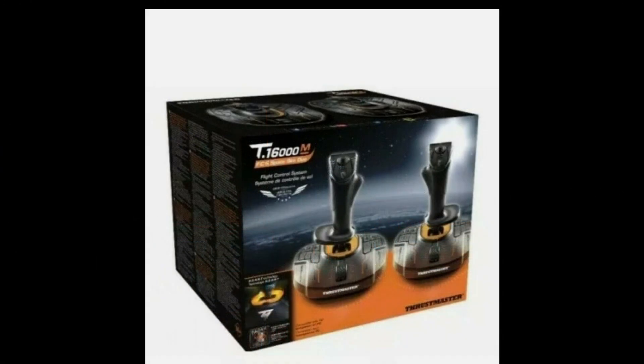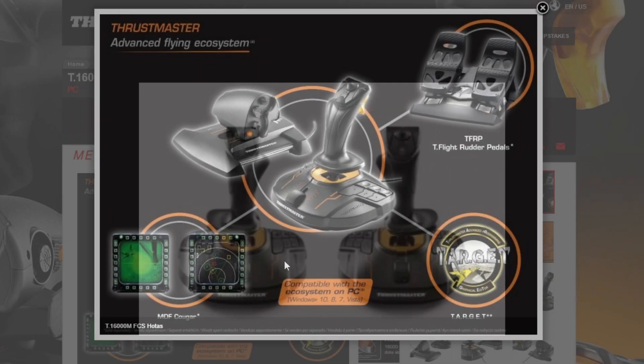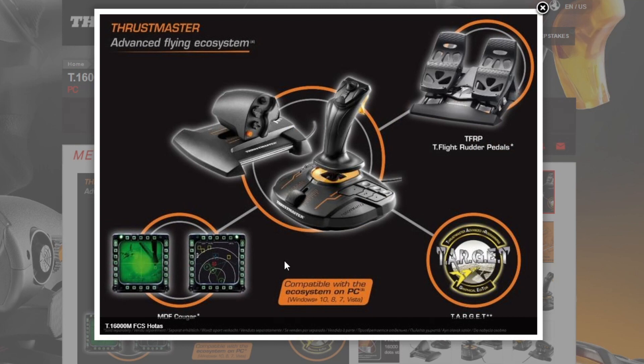Thrustmaster is very popular with the T16000 model, though I did not have the opportunity to try this version out. They do come highly recommended, and the T16000 model comes with the ability to be ambidextrous, as well as can be configured as a HOTUS or as a HOSIS depending on the components you get — it has a lot of flexibility. The T16000 is a very popular device with prices that start at approximately $120 US dollars for a single stick, up to $350 US dollars for their flight pack, which gives you a throttle, a stick, and a set of pedals.